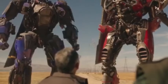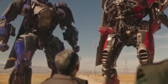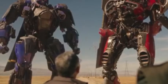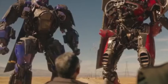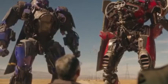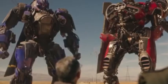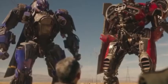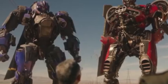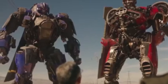The next Decepticons we spotted were Shatter and Dropkick. We're not entirely sure if they're in their G1 forms — I saw them on Cybertron during the movie and they were still pretty close to what they looked like. They were the main Decepticons, and it was cool to see them. Shatter is the red one and Dropkick is the blue Decepticon. They had a lot of detail, looked really different from each other, and they were triple changers, which we haven't seen before.